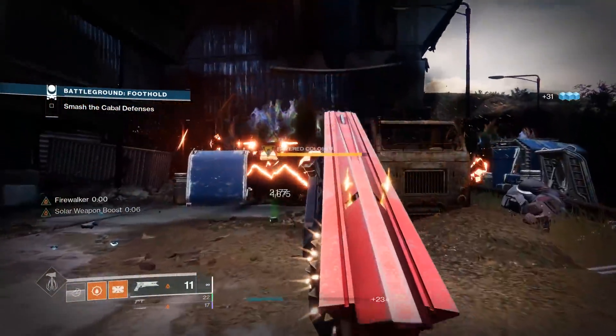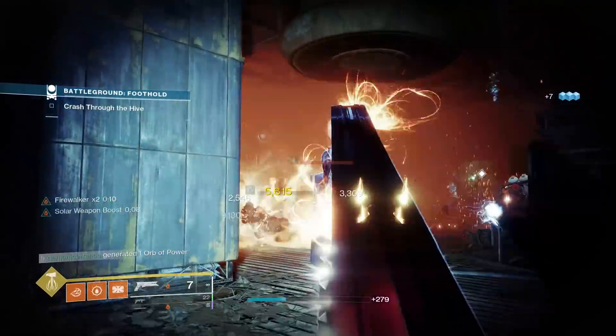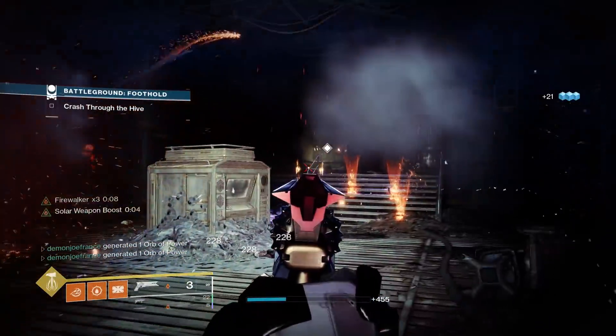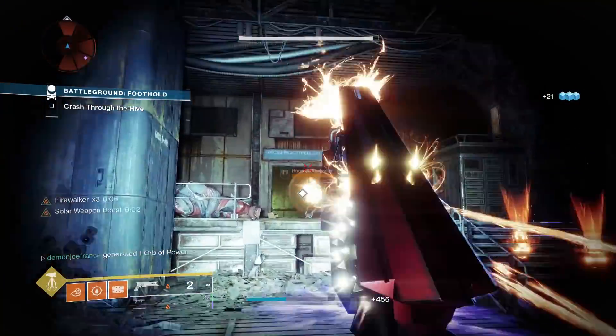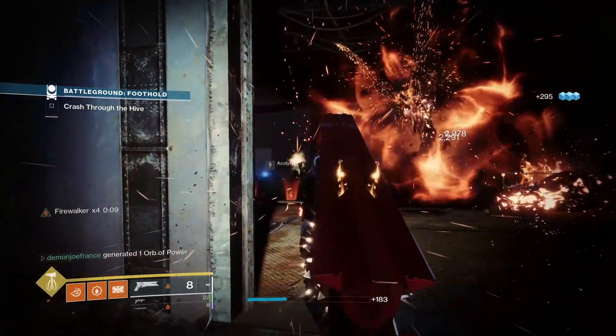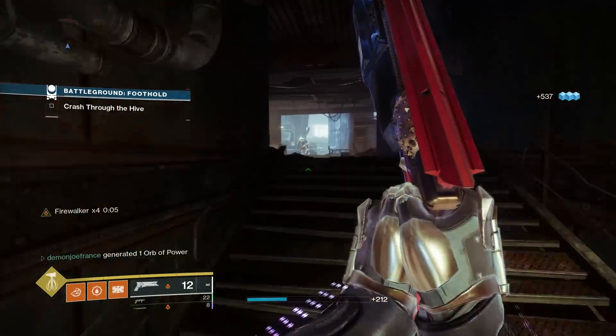While we're on the topic of hand cannons, definitely can't forget to mention the Annual Skate. This was a world loot weapon for about six months back during Season of the Lost, and the gunsmith sold its god roll two times during that period, so I'm sure most of you already have one. Triple Tap, Timed Payload — just fantastic. And with solar hand cannons just lacking across the board in the legendary category, the Annual Skate is an immediate top pick in my opinion.